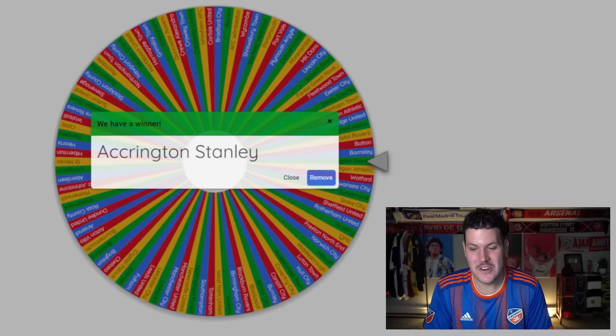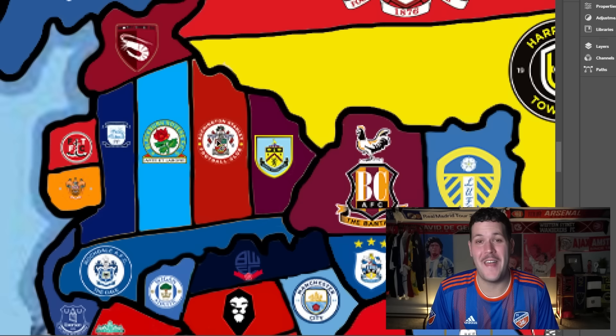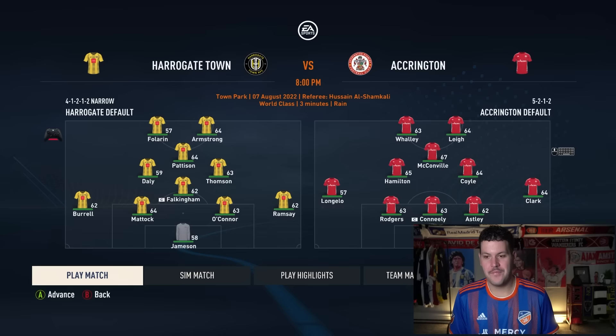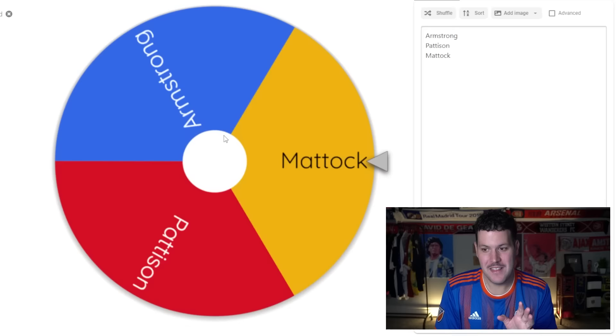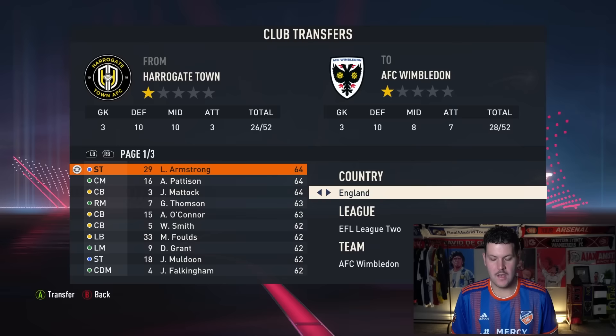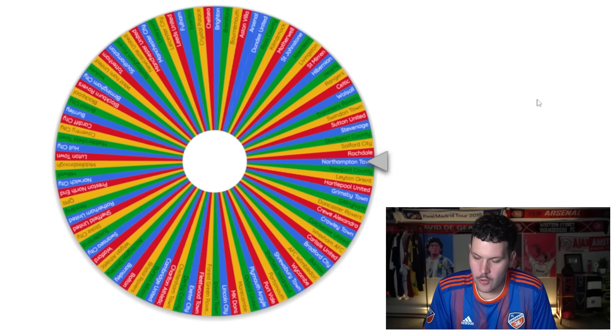Only 102 teams remain. Accrington Stanley come up next, heading north toward Harrogate Town — one of the lowest-rated teams in FIFA. Accrington take it and there's a three-way tie for Harrogate's best player. After spinning the wheel, Armstrong — a 64-rated striker — heads to Accrington Stanley. Didn't expect to see Accrington dominating this much of English football.